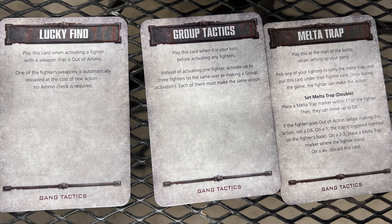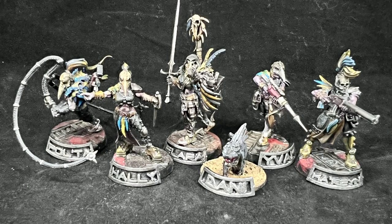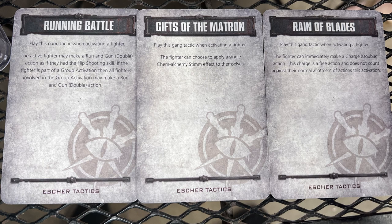The Escher gang, the Coven of the Argent Spire, features the gang leader with needle pistol, stiletto sword, and her fur cat; a matriarch with a needle rifle; a matriarch with dual shock whips and las gun; a ganger with a shotgun; and a juve with laz pistol and stiletto knife. Escher tactics cards are Running Battle — letting fighters run and gun — Gifts of the Matron, which gives a free stim on activation, and Reign of Blades, which grants a free charge action.